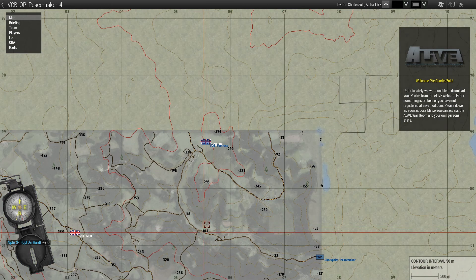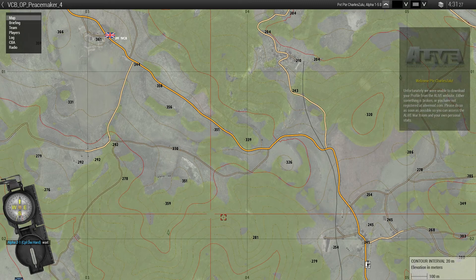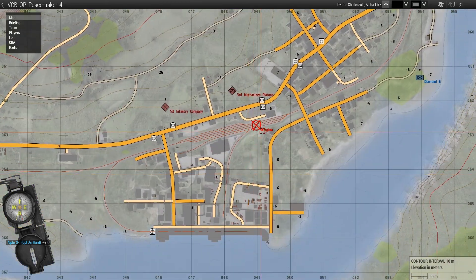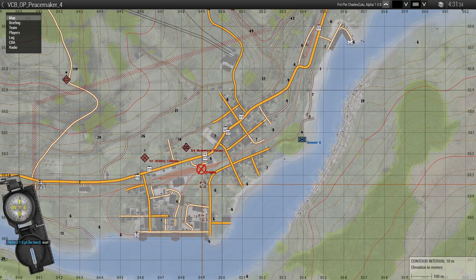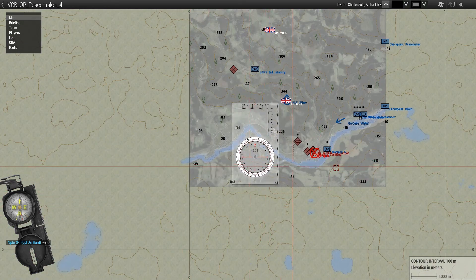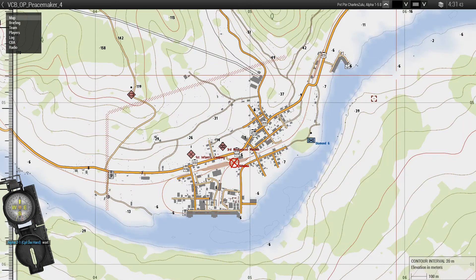Ground specifically for this operation is going to be the large town of Kropina to the south, centred on grid 049064, which is an industrial town. There's some sort of tin-pot, cheapskate German car company there, which is largely irrelevant.